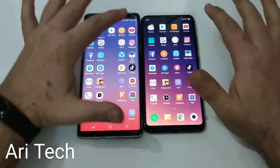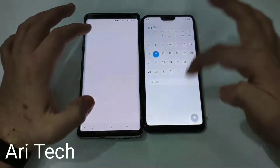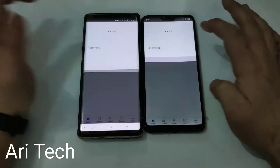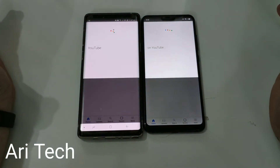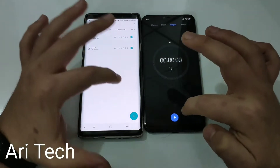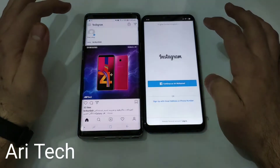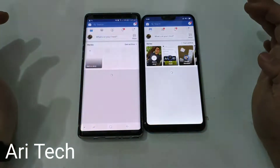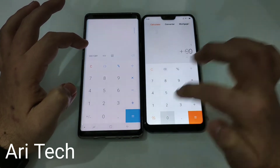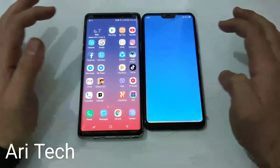Everything is default on these phones. YouTube — faster on the Note 9. Calendar — faster on the Mi 8 Lite. Google on both phones — about the same. Clock — about the same. Instagram — about the same. Facebook — faster on the Note 9. Calculator — about the same. Share It — about the same.